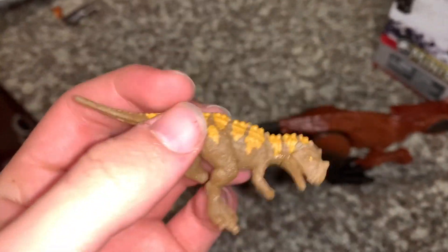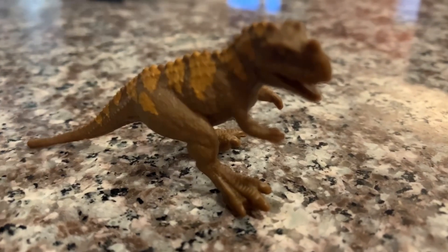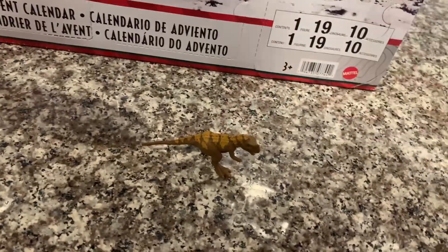Alright, it is mostly brown with a little bit of yellow on it. Rawr, I'm a big scary dino. What's that? Rawr! Day one, that's it so far.